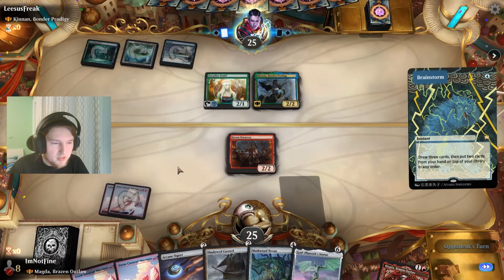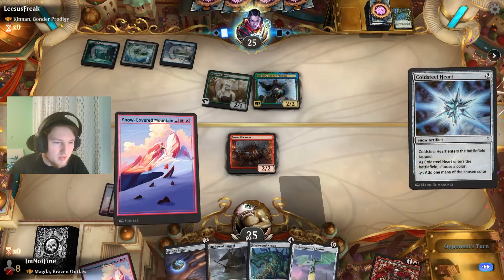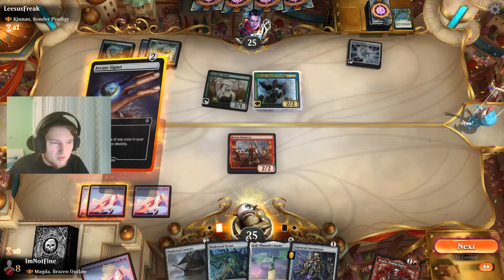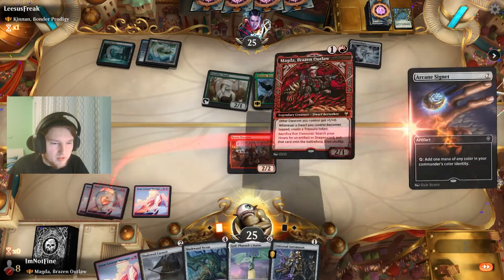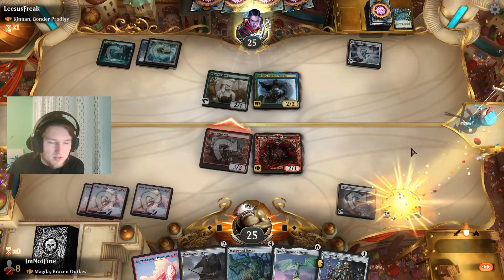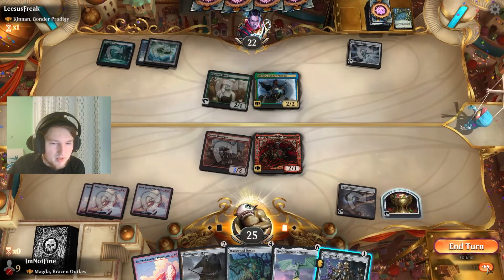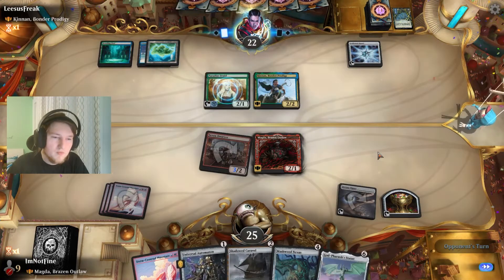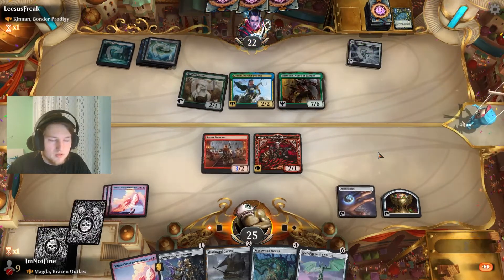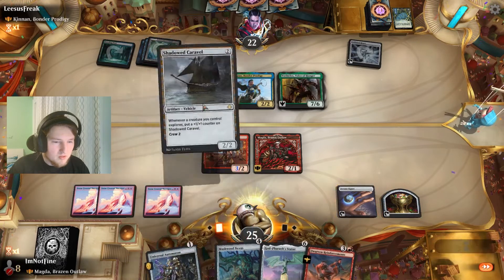The question is, do they have a Spell Pierce here? Because that would be awful with the Signet. They fully tap out — that's fine by me. I just want to put out the Signet and attack. I'd be very surprised if they block with Kinnan here. I hope they whiff — okay, that's super fine by me. Because I do this.